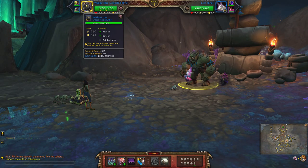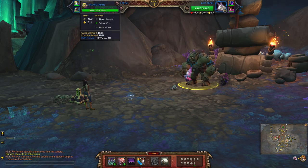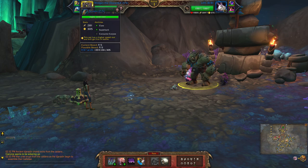For my undead team I'll be using Widget the Departed with Pounce, Devour, and Call Darkness. Next up is Naxi with Plague Breath, Sticky Web, and Drain Blood. Finally I have Scraps with Claw, Super Bark, and Consume Corpse.